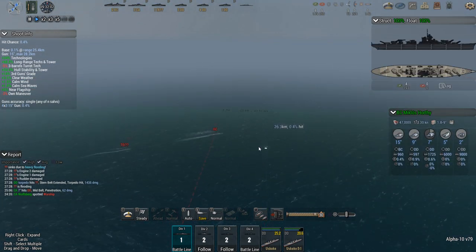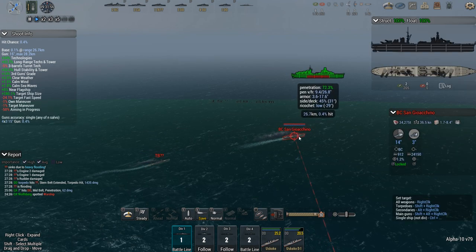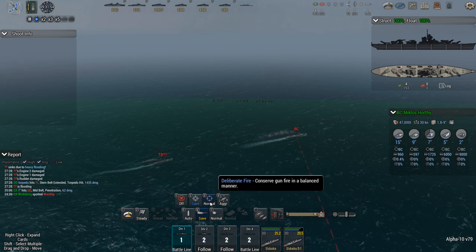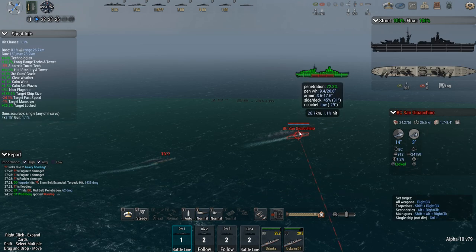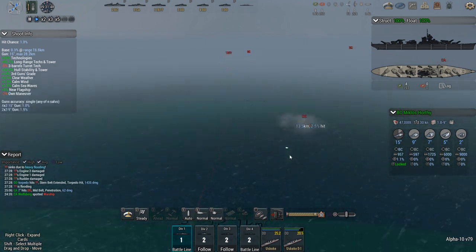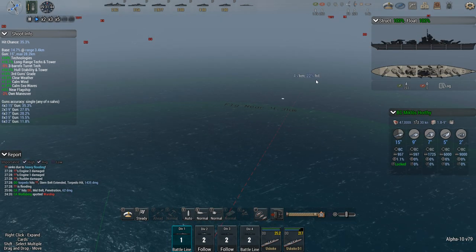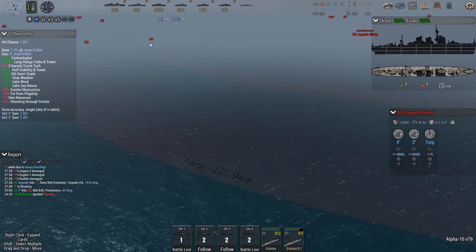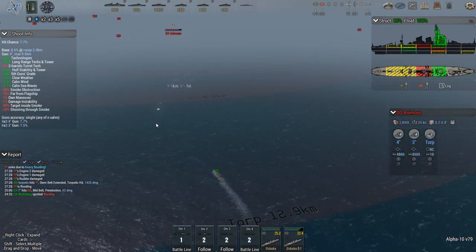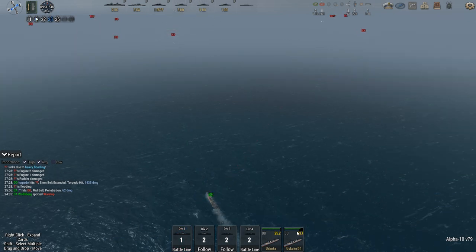Now this battlecruiser is in range — the San Giacchino. 1% chance to hit, 72% chance to pen. Just open fire on that battlecruiser. And in the meanwhile, look out for torpedoes because some of these guys might have you targeted. But I am moving bow-in, so I'm a pretty slim target.